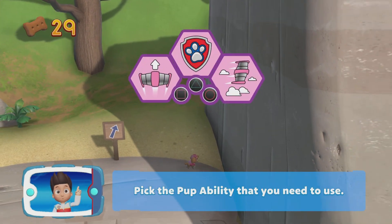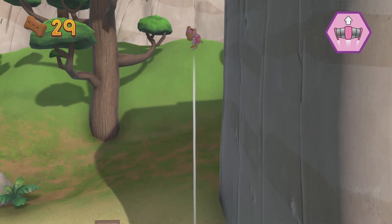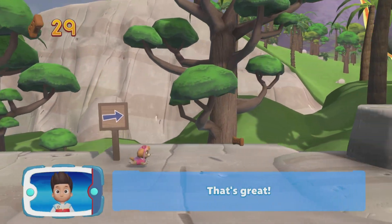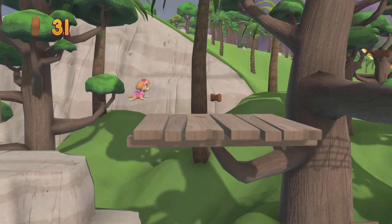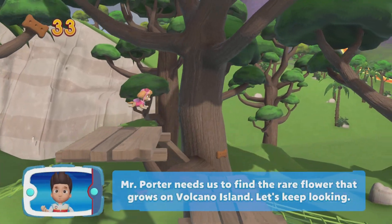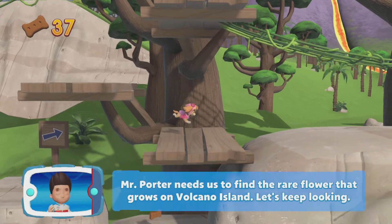Pick the pup ability that you need to use. That's great! Mr. Porter needs us to find the rare flower that grows on Volcano Island. Let's keep looking!